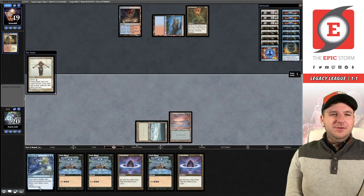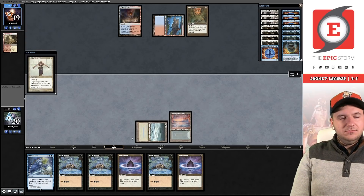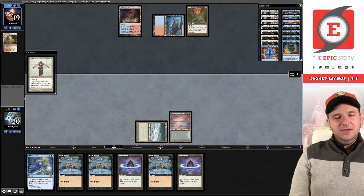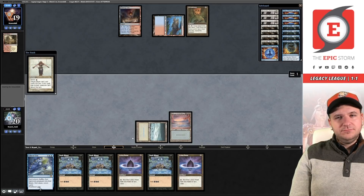Now we have confirmation it's Painter. One problem is if our Chant gets Forced — it's much more likely our opponent has answers. The nice thing about leading on Chant is you can decide if you want to wait a turn, whereas if you cast the Dark Rituals you're sort of priced into going for it. If our opponent Dazes the Orim's Chant, we cast a Dark Ritual in response — the third one is a tad redundant.